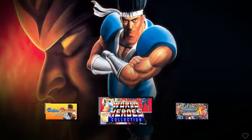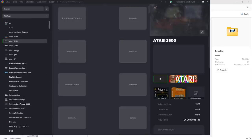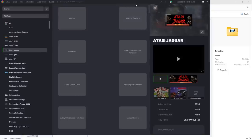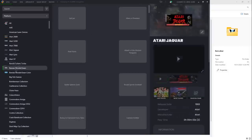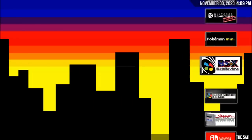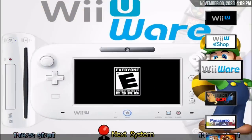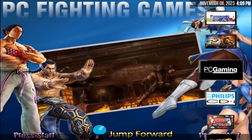LaunchBox comes included, but some graphics aren't working in the regular LaunchBox view — you're not supposed to run it that way. Once you switch to BigBox, it looks completely finished: all your consoles on the right side have the correct graphics, and going into a system shows all available games from the build.